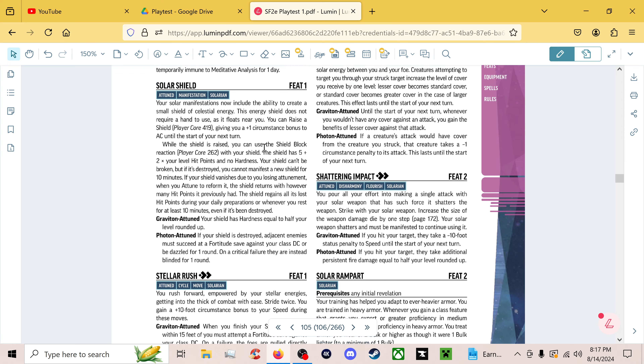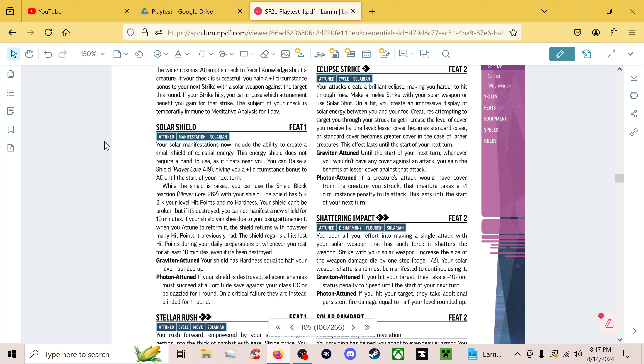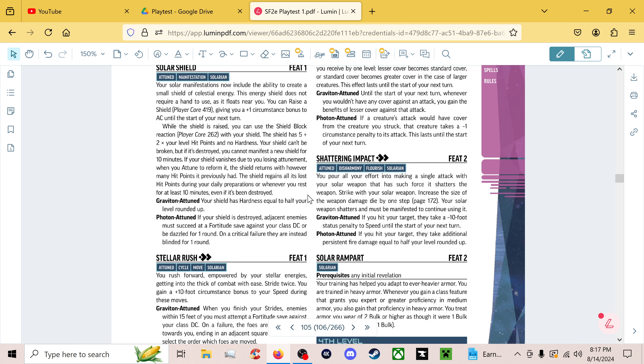Then we have Solar Shield — your manifestation now has a shield. It gives you plus one AC, which isn't bad, and it's a free shield that doesn't take up your hand — which is actually pretty cool. However, it only has 5 plus twice your level HP and no hardness. Yeah, that's right — your shield takes full damage. It can't be broken, but if it's destroyed you can't manifest a new shield for ten minutes. It regains all lost HP during daily preparations or when you rest for at least ten minutes.